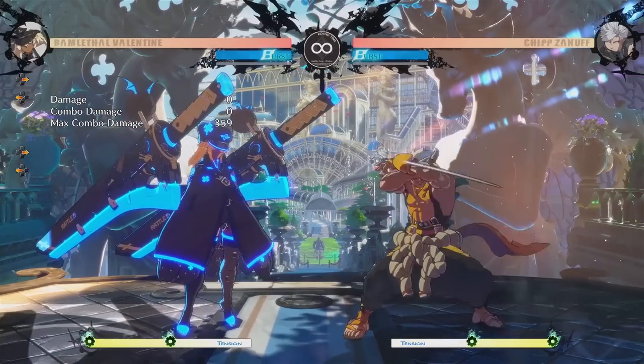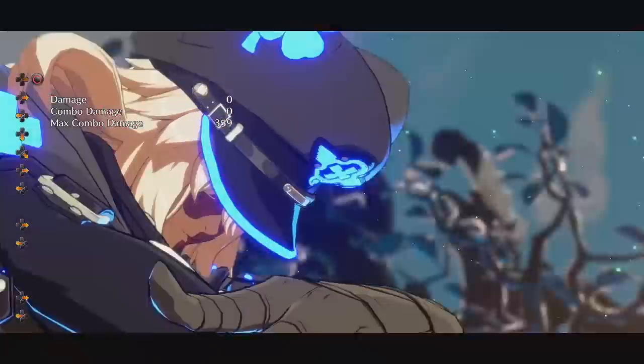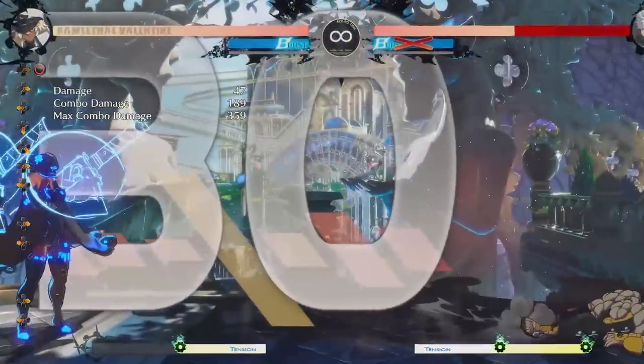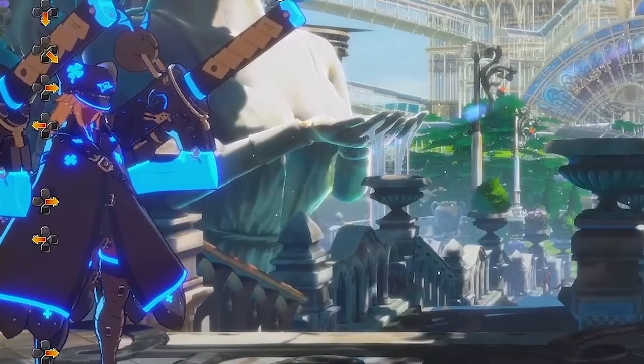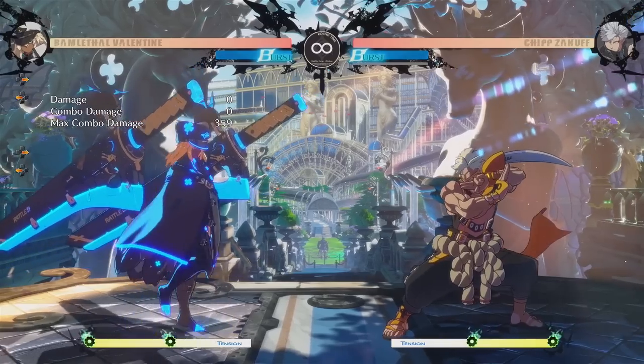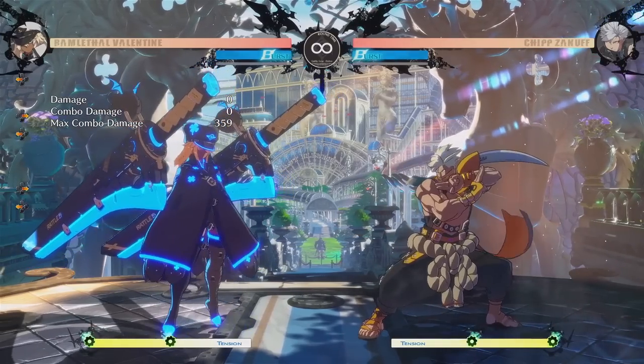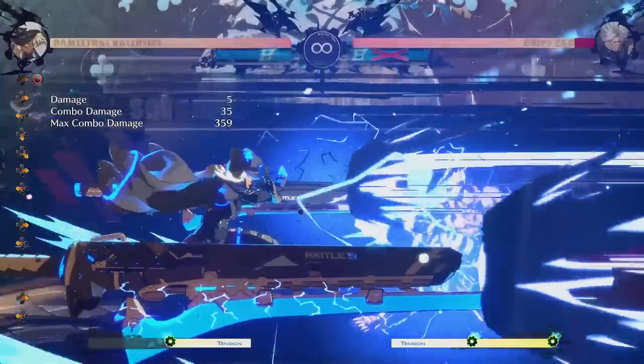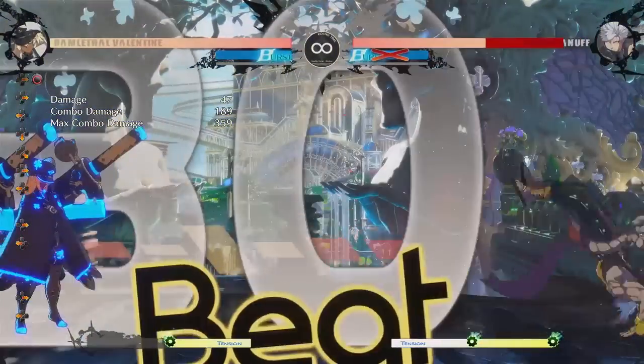So this first combo is actually the easiest one. You want to start off by doing Ramlethal's Super — half circle back, forward, and then heavy slash. At a low level, this super is undeservedly good. It covers the entire screen and does a ridiculous amount of damage, and unless the opponent does an instant faultless defense, it is not even punishable on block, at least not for a vast majority of players.